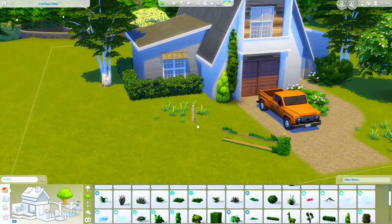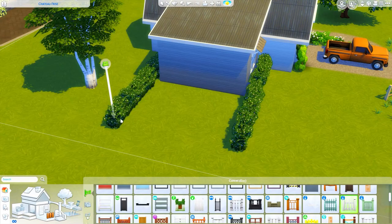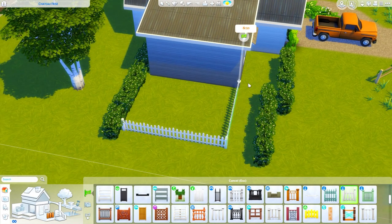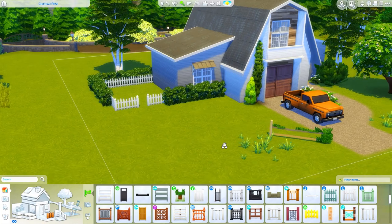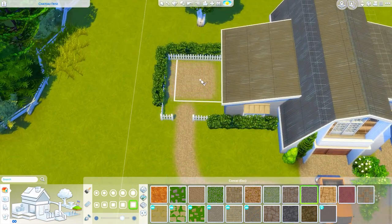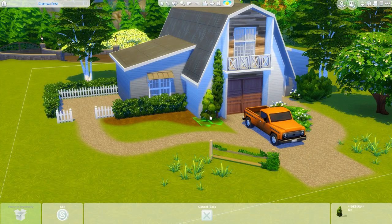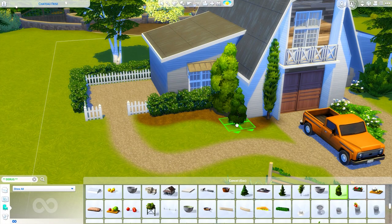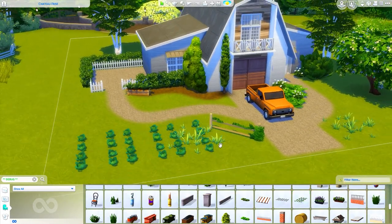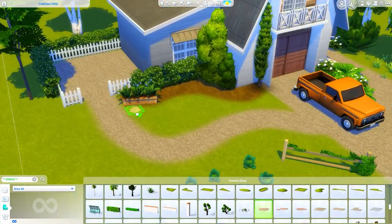Right now I'm working on the terrain paint, plants, landscaping and stuff. You might notice the lot is backwards - I thought this lot was perfect for the build but the lighting was horrible, so just for the purposes of building I flipped it around. It's up on the gallery facing the correct way, so if you go to download this it won't be backwards anymore. You can find it under my Origin ID which is Gryphy - G-R-Y-P-H-I - or under the hashtag MissGryphy.